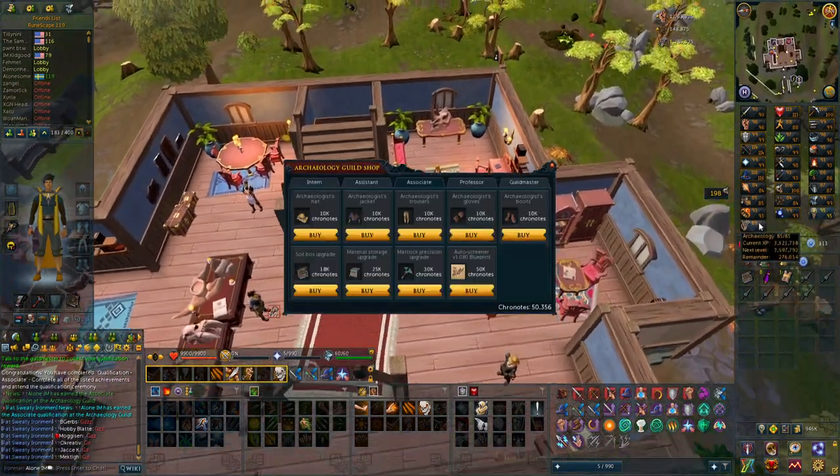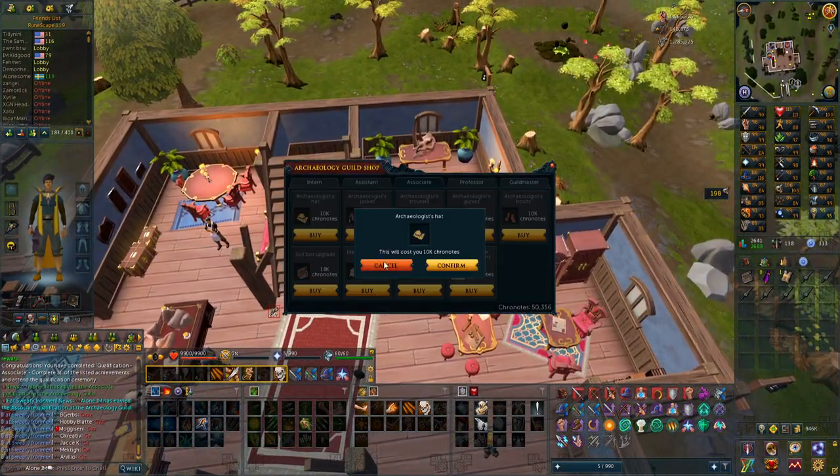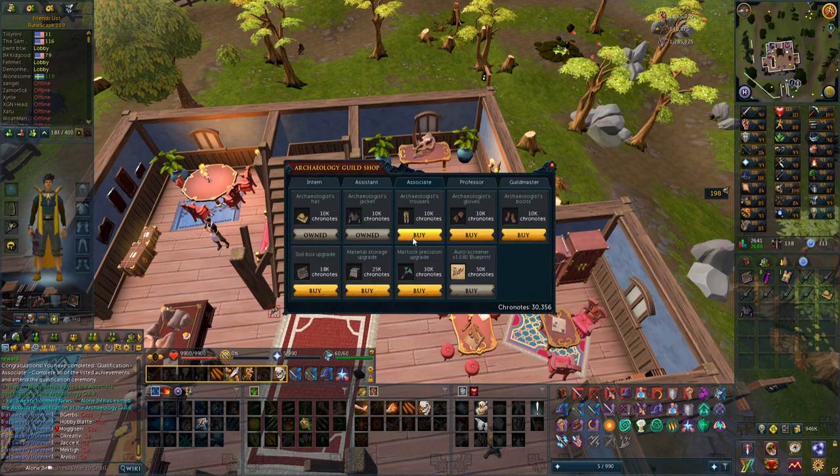Now I'm going to rank up and I will be able to buy the outfit. Associate rank and some other stuff unlocked like titles, and I can do more research teams, which is very nice. The most important thing is buying the outfit. Let's go buy it for 6% more archaeology experience. During this I did actually get to 85. But let's just buy the full outfit — I should have had it a bit earlier, but because I did so much Tears of Guthix, I was kind of behind. 356 chrononotes left and I will have to get chrononotes for the upgrades as well.